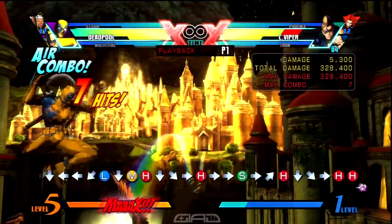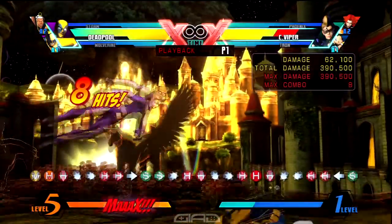But then you want to press H for Ninja Gift, and then you'll land. And then you want to do standing quarter circle back, heavy — Quick Work.